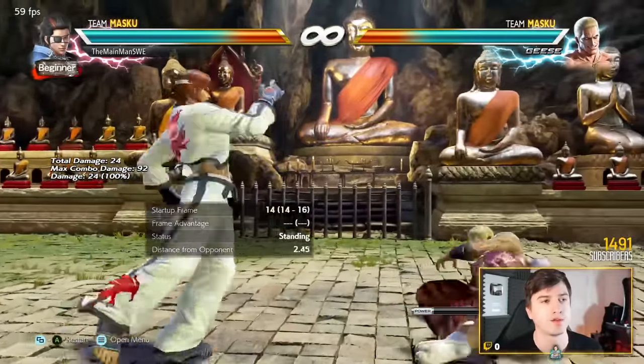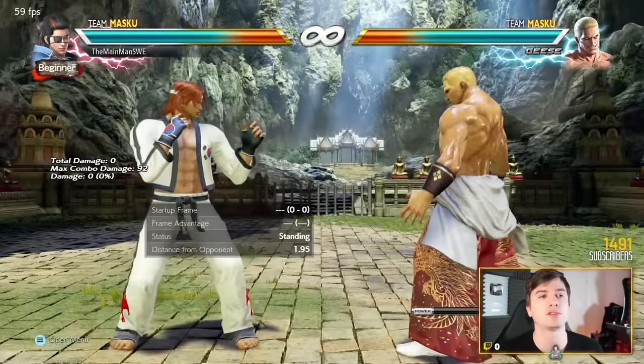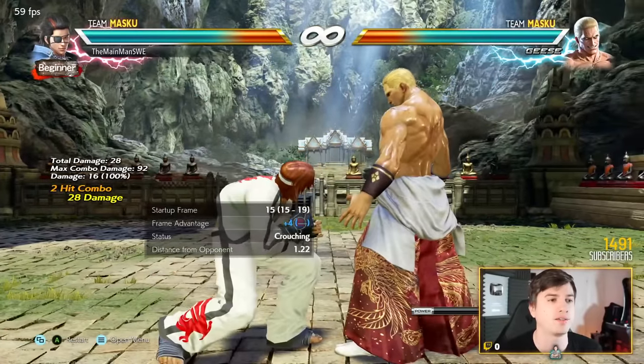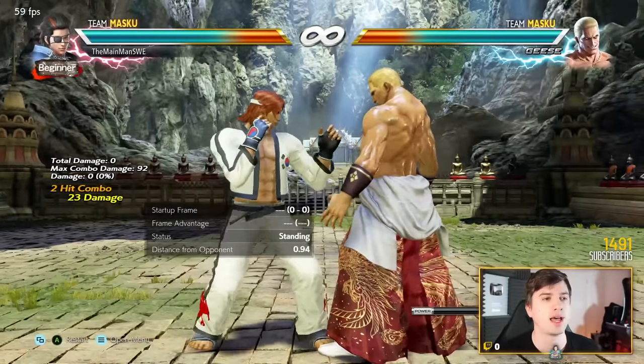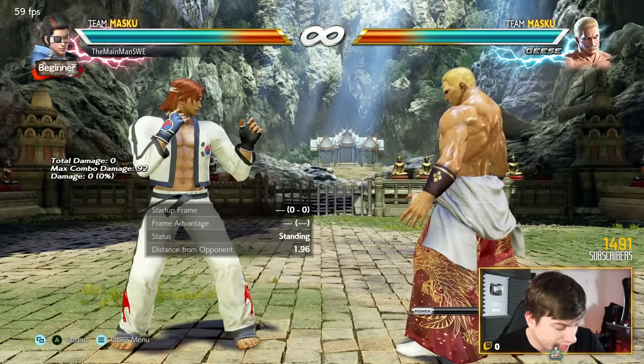For punishment: 10 frame is one two into flamingo. 11 frame is 4, 3 or 4, 3 into flamingo. 13 frame is down forward 1, 3. 15 frame is down forward 2. 16 frame is back 3. While standing: while standing 4, 4 at 11 frames; 14 frames while standing 3 into back 3; up back 3, 3 for 16 frames. And delayed half kick for big sweeps. That's Hwoarang.